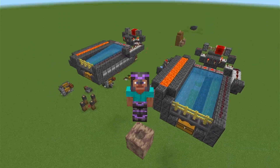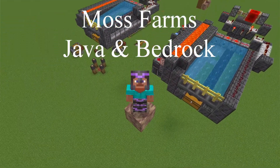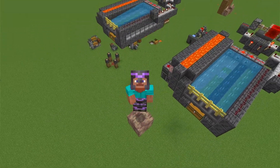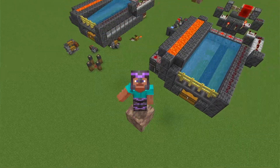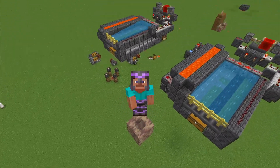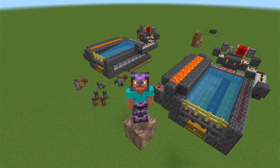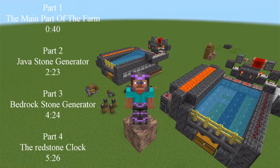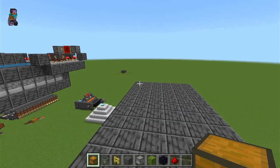Hi, welcome back to another Minecraft video. Today we will be looking at moss farms. This video will be split up into four parts: the first part being the main part of the farm, the second part being the Java-compatible stone generator, the third section being the bedrock-only stone generator, and the fourth part being the redstone clock that powers it. Timestamps will be on screen.